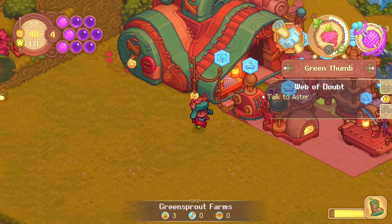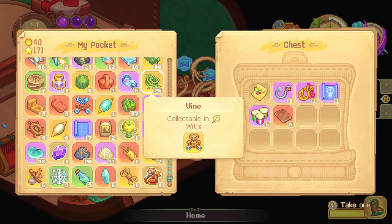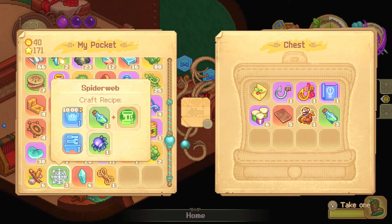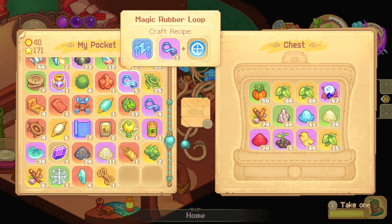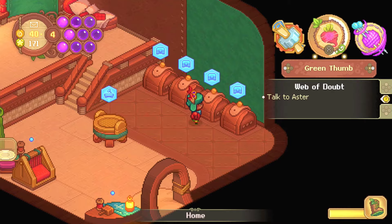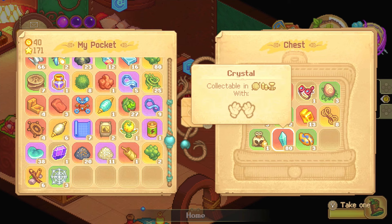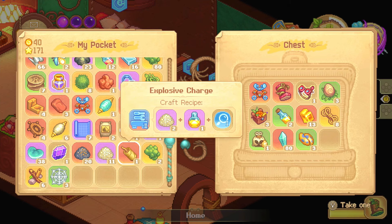Oh, I can't even make it here now. It's from here — a durable rope. I need the growth one. Return to... Go to Gadgeton. We're going to remove the backpack. I'm going to go to Greensprout Grove.